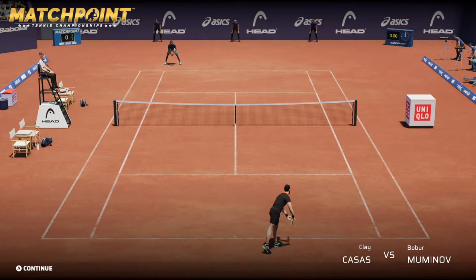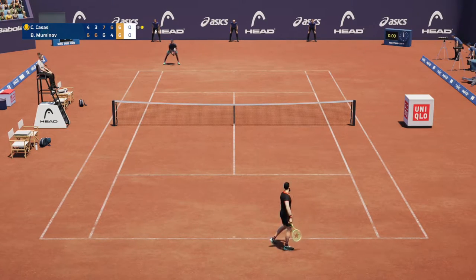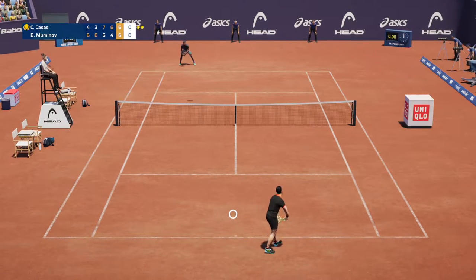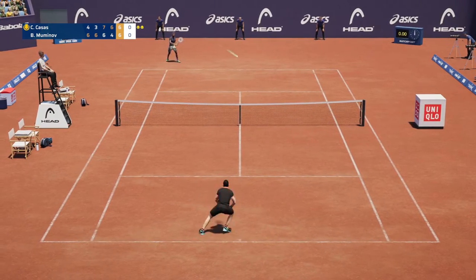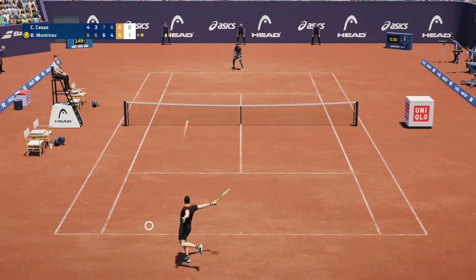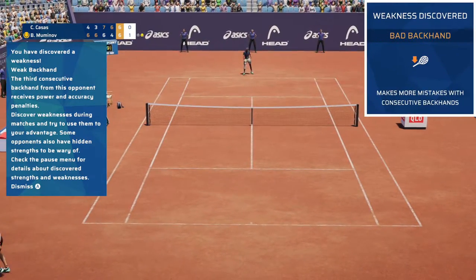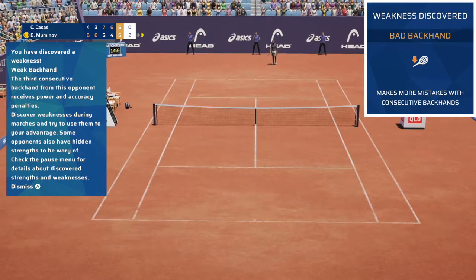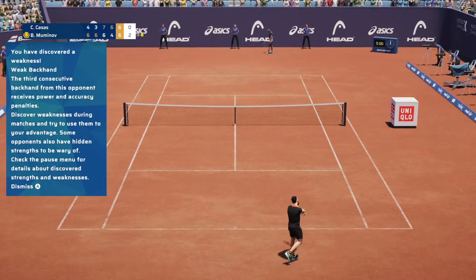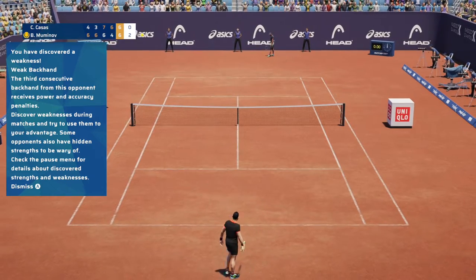Clay Cassis vs. Bobber Moonenoff. Let's see how this goes — I'm not sure what to expect just yet, but I'll do my very best. Fault — oh, you have to serve it into that area. You have discovered a weakness: weak backhand. The third consecutive backhand from this opponent receives power and accuracy penalties. Discover weaknesses during matches and try to use them to your advantage. Some opponents also have hidden strengths to be wary of.